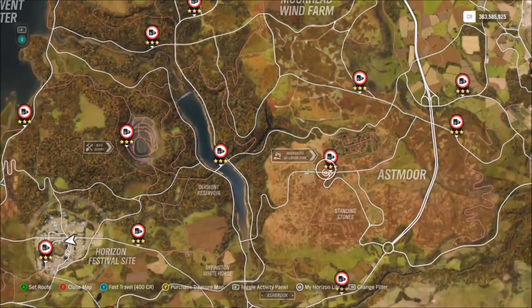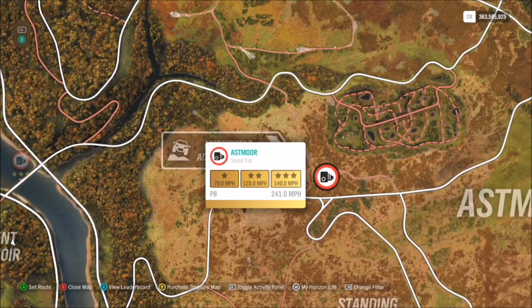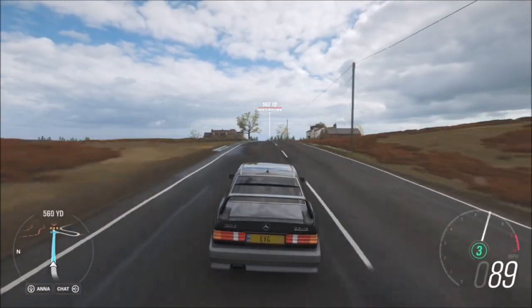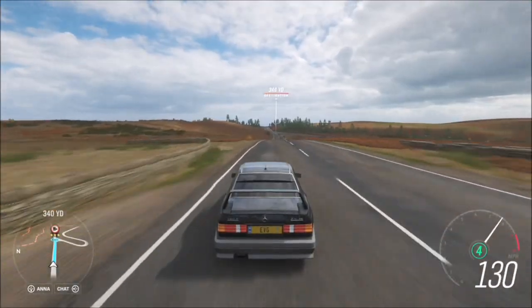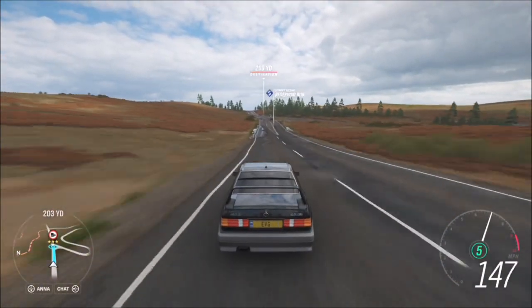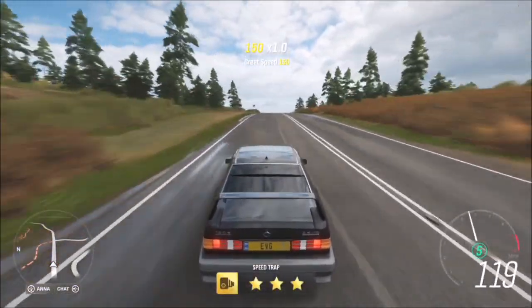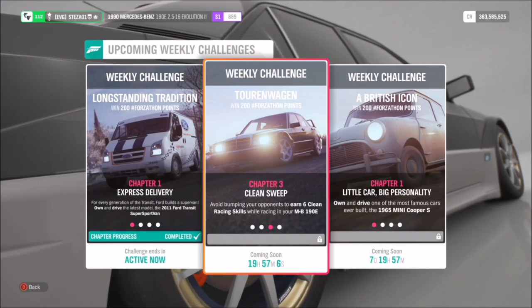I recommend heading over to the Astmore speed trap. Three stars on here is 140 miles per hour, which is very easy to do in your Mercedes-Benz, but if you've got a tuned one it's even easier. You don't need a massive run-up either. I'd recommend tuning it — create your own tune, it's always fun — but if not, that one is available for you. 140 miles per hour is three stars, super quick and easy.